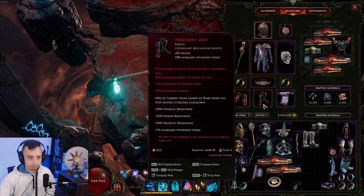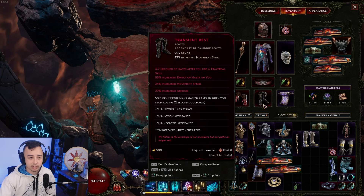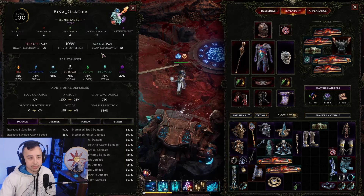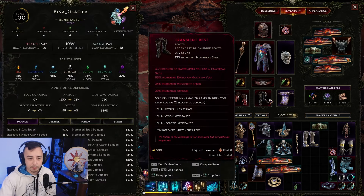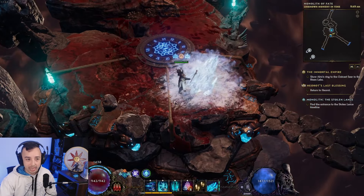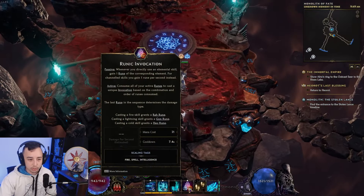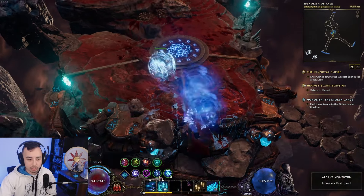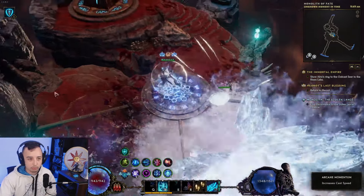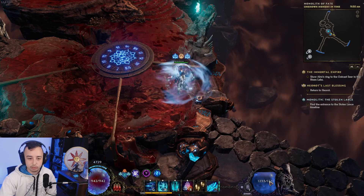Fix your resistances with whatever else on regular exalted boots. I went for Transient Rest boots because they had physical, poison, and necrotic resist helping cap resistances more easily. They also have 58% of current mana gained as ward when you stop moving — since we're stacking so much mana this makes a lot of sense. And it procs whenever you cast or teleport, so you'll always be getting it regardless. As you move through echoes holding Runic Invocation, Teleport, and Ice Barrage, you'll constantly get that mana-to-ward conversion.